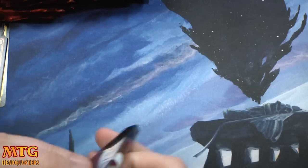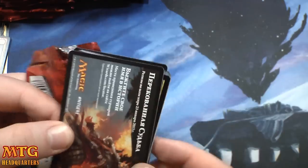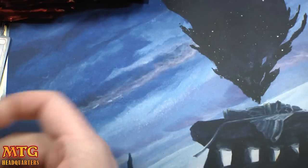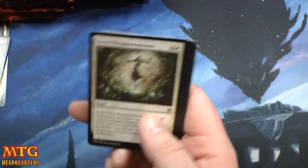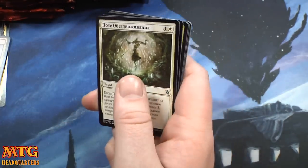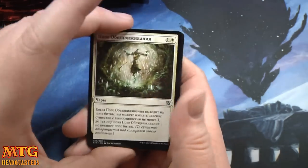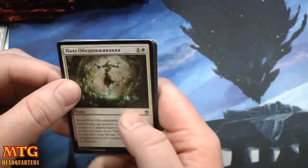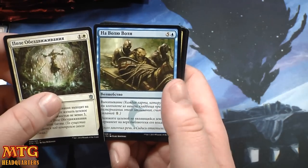So two Wooded Foothills, one of them foil — our foil rare happened to be a fetchland, which is great. That will help pay for this box, that's for sure. Won't pay for the whole thing but it'll help. I've opened so much Khans and I've never opened a foil fetch.